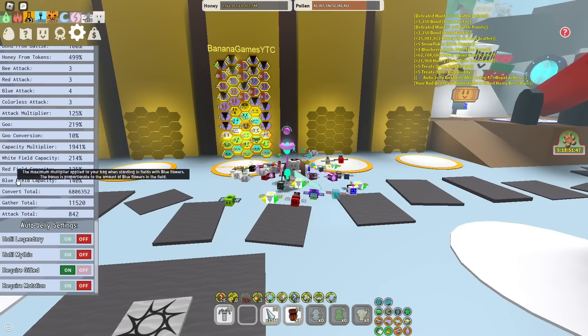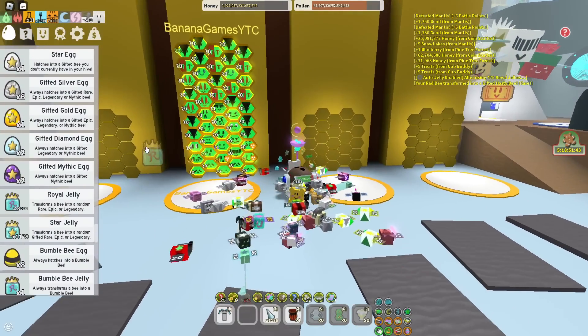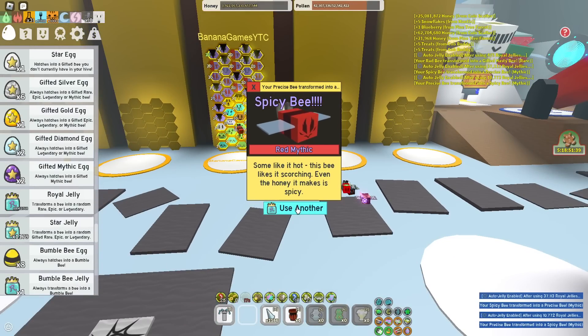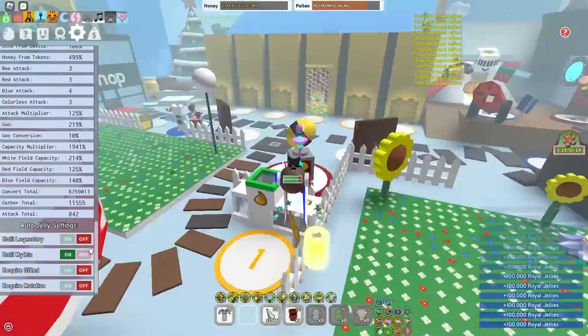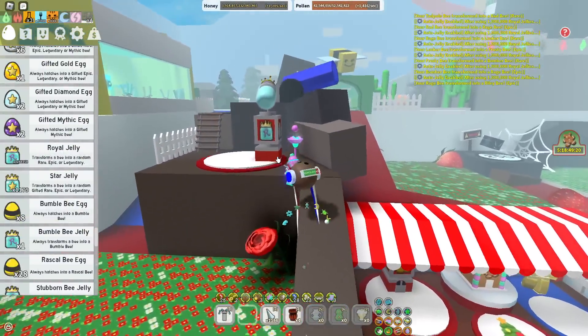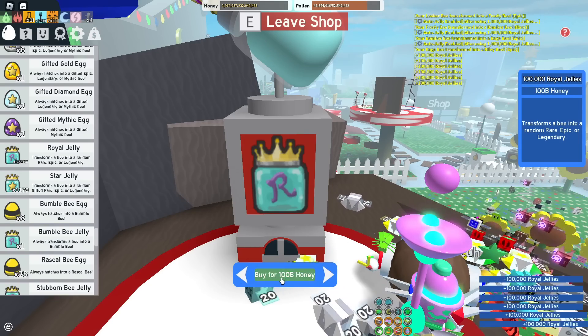That was kind of fast. Then I need to get a couple of vector bees. I'm not going to gift them yet — I'll just do that later. Let me just get vector bees for now because I think I have enough precise. No, I need a bit more precise bees. I am getting extremely unlucky. Why am I not getting it? Can I just get the luck I was getting before?